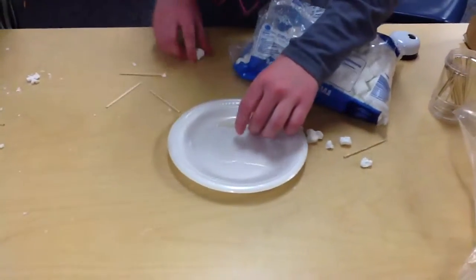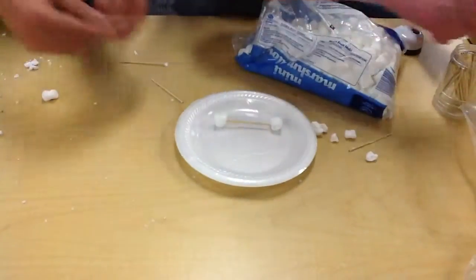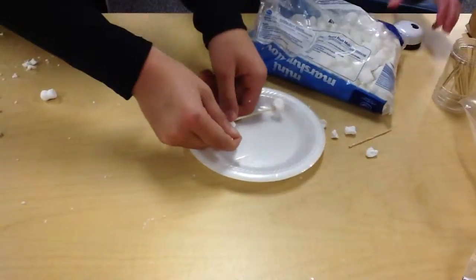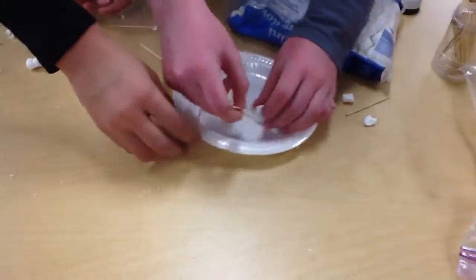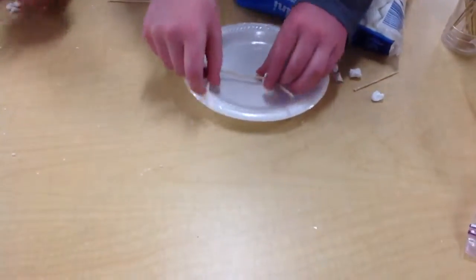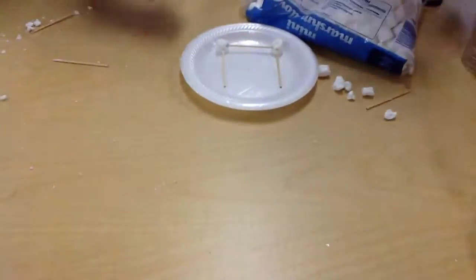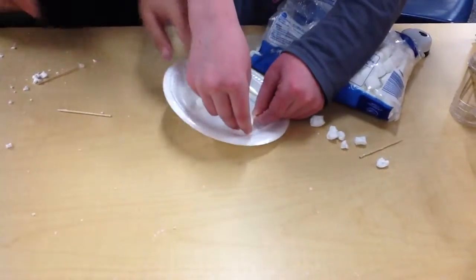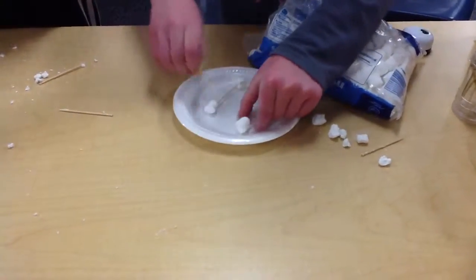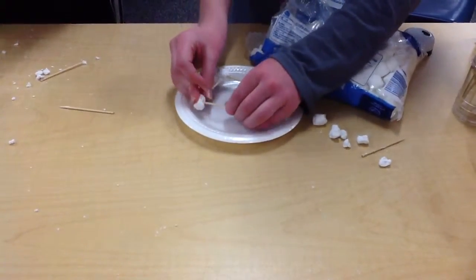We are making a stable structure out of marshmallows and toothpicks and we're doing procedure on our way to building it. We actually finished it but we have to rebuild it because we never took up — we didn't know we had to do procedure before Ambrish came back. Me and Max are starting to build the stable structure.